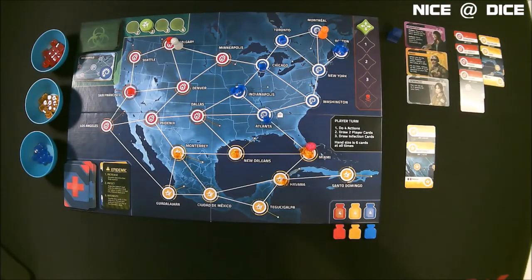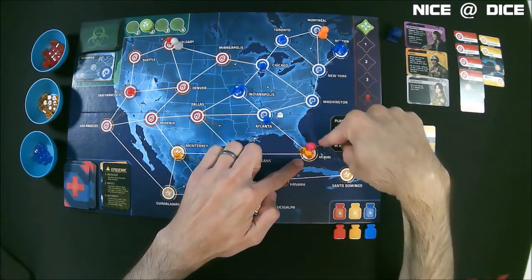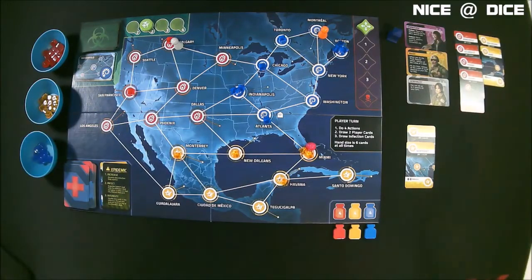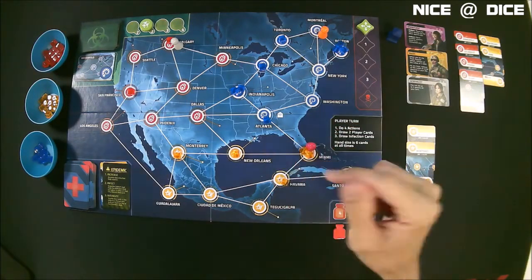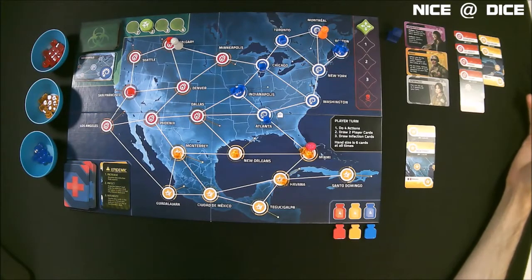So the dispatcher — I think he's going to want to either move to Atlanta and then move the generalist to Atlanta, or at least move the generalist to where he is in Miami, because we want the generalist to be able to get to Atlanta and use these four cards. Wait — we don't need the generalist to do that because everyone shares the same hand of cards. The dispatcher could just step over to Atlanta and cure the disease. That's so easy. The solo rules really help out a lot in that regard.